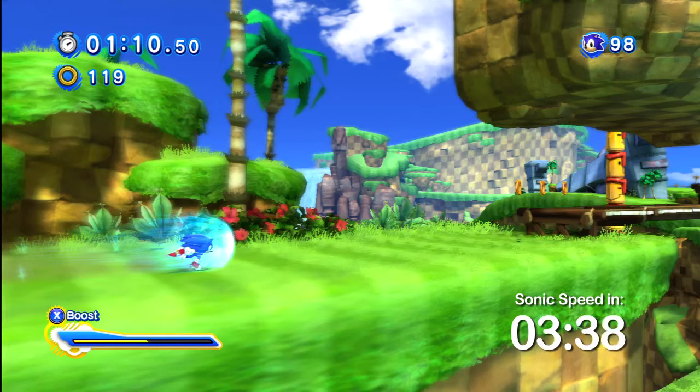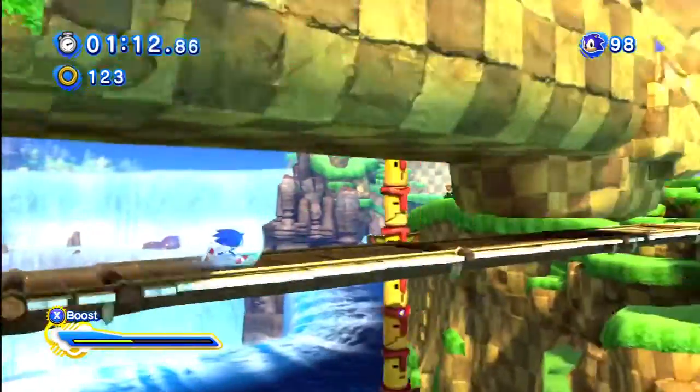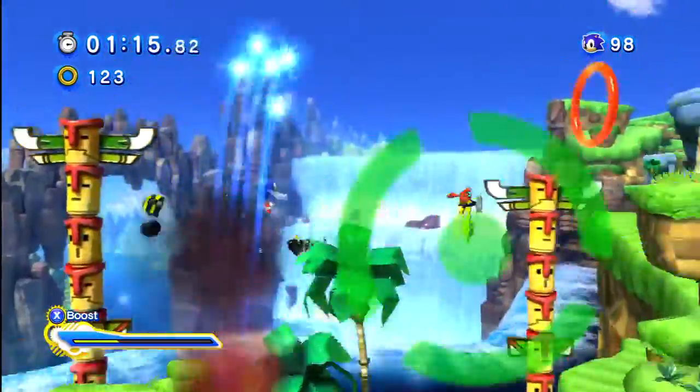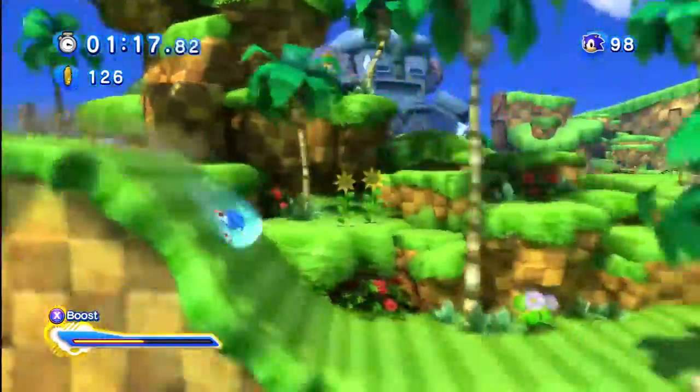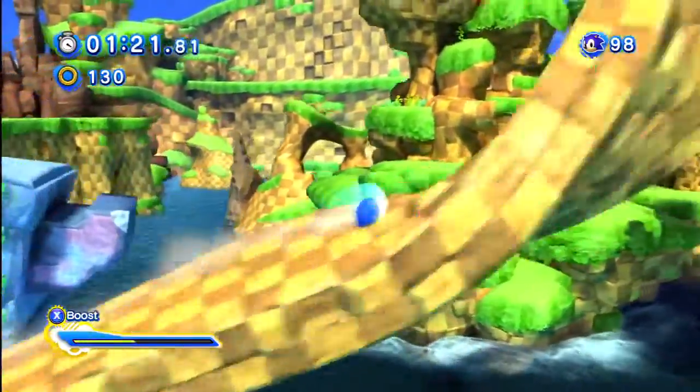The higher you jump before you touch the wall, the better. The next part's quite tricky, and I even messed it up during this run, but here's what you do: boost, slide under the wall, keep boosting, boost again, and jump. When done correctly, you'll bounce off the crab meat straight into the two buzzbombers and be right on your way. If you mess up here, use either the homing attack or a quick boost to keep going.